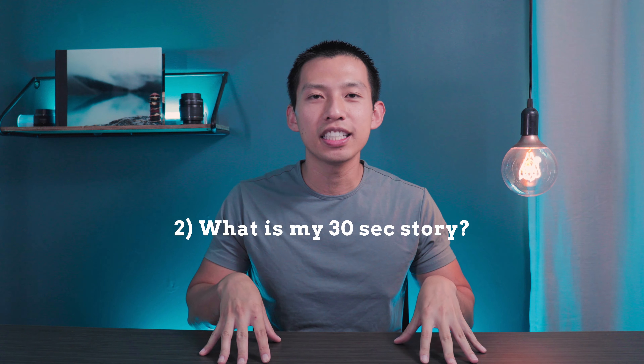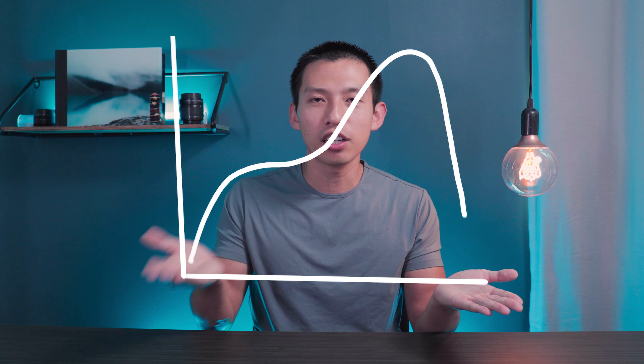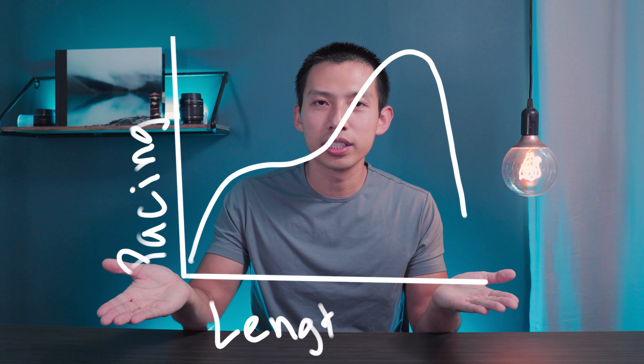Step two: you need to ask yourself this very question — what is my 30-second story? That is a very difficult question to answer because since it's such a short timeframe, you have no time to waste getting your story and your point across. For me, not just in commercials but in my cinematic showcases, I tend to make my videos in this shape. I start off first with kind of a slow setup that gives an overview of all the components or maybe the box art, so you want to establish a scene. What are they looking at? What's the overall board game theme?